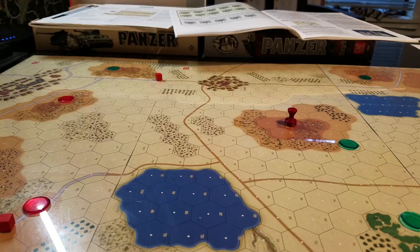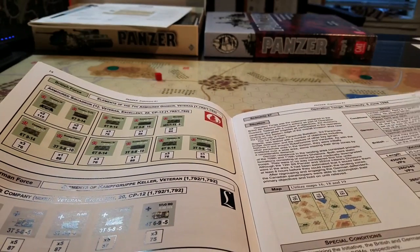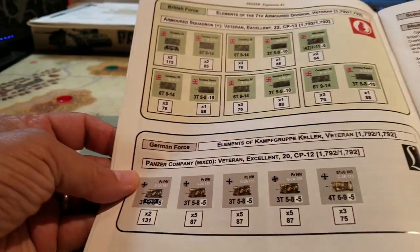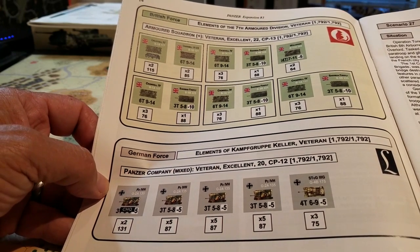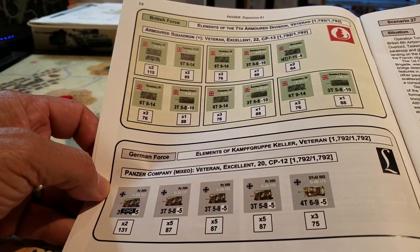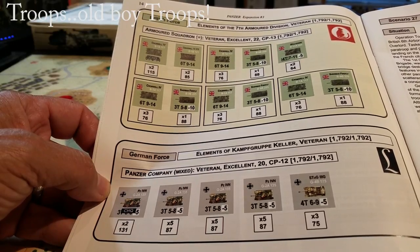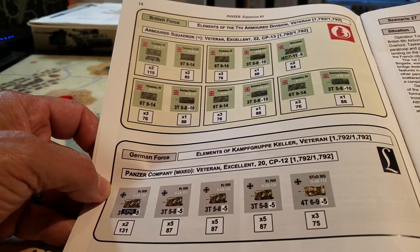Let's look at the opposing forces. I've been flicking over to the wrong scenario regularly, but here we go. We've got 7th Armored and basically four squadrons — or four squads inside a squadron. There's an armored squadron here, and I'm not sure what an element of a squadron is called, but nevertheless there's an armored squadron present.